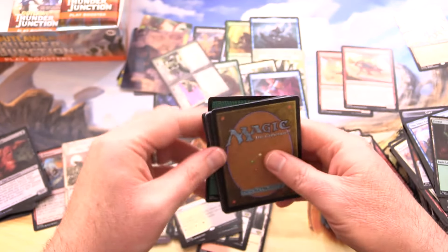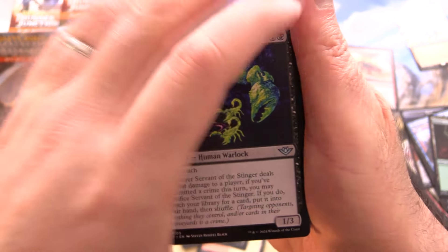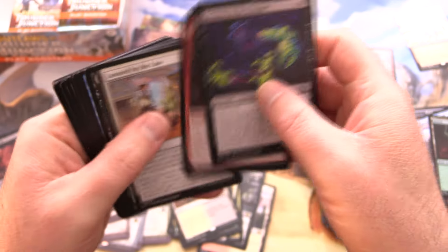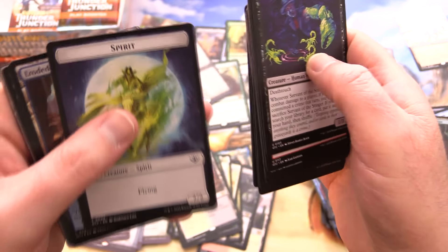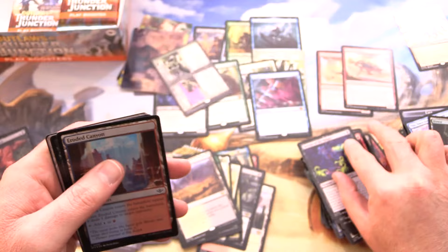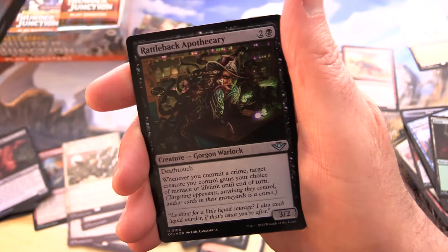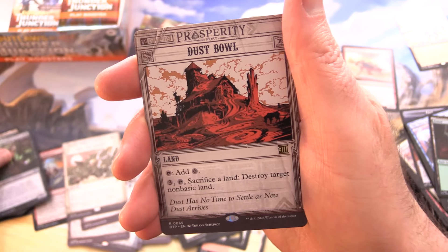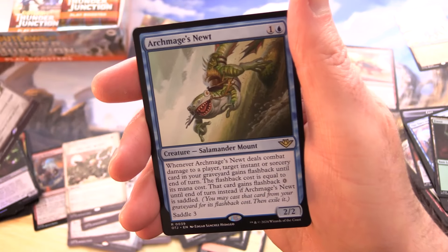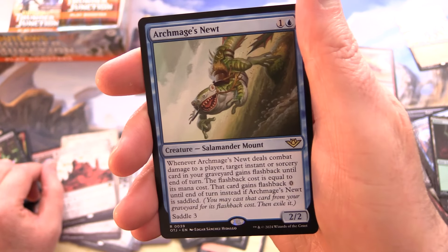Flooding with Mythics — this is truly Mythic Madness. We have an Oil Eroded Canyon, Rattleback Apothecary — Gorgon Warlock — Dust Bowl, and Archmage's Newt. Check out this guy — Salamander Mount. The saddle mechanic is fun, although probably not so fun if you're saddling up a porcupine.